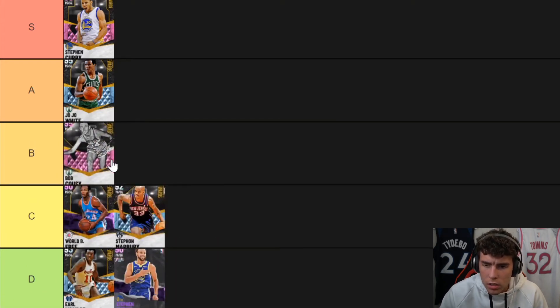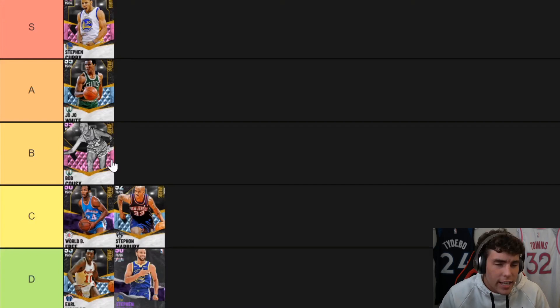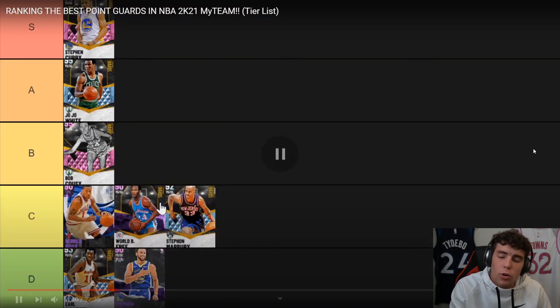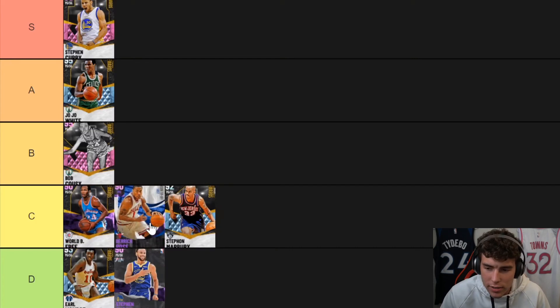Bob Cousy — even a bad shot Cousy now is B to gold range. He's fine, not great. I would not want to use him, but without badges he's got an okay but not great release. He's not gonna dunk it. His stats are actually pretty ridiculous. I personally like Cousy's release honestly — there's just something about him. He's terrible on next gen though. He's like a better Marbury who can dunk but has a worse three-point shot.